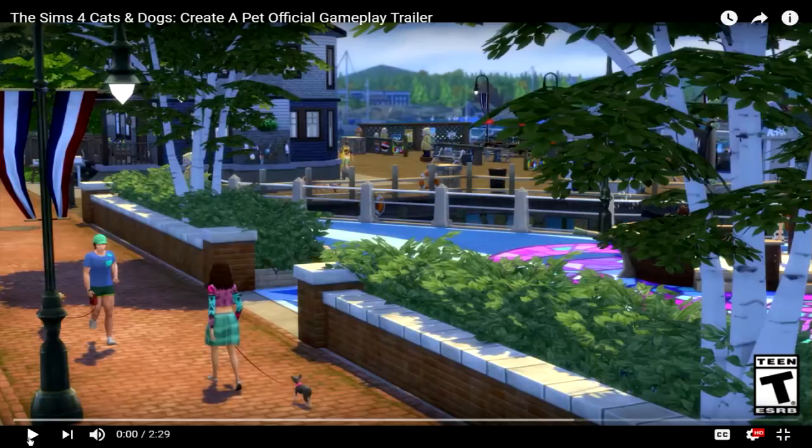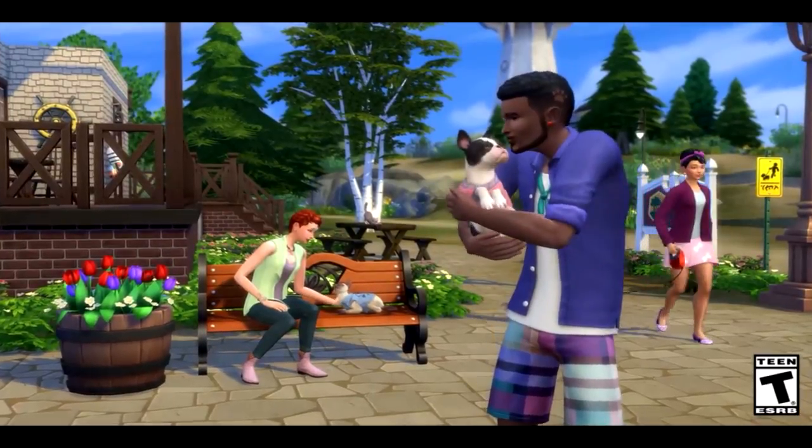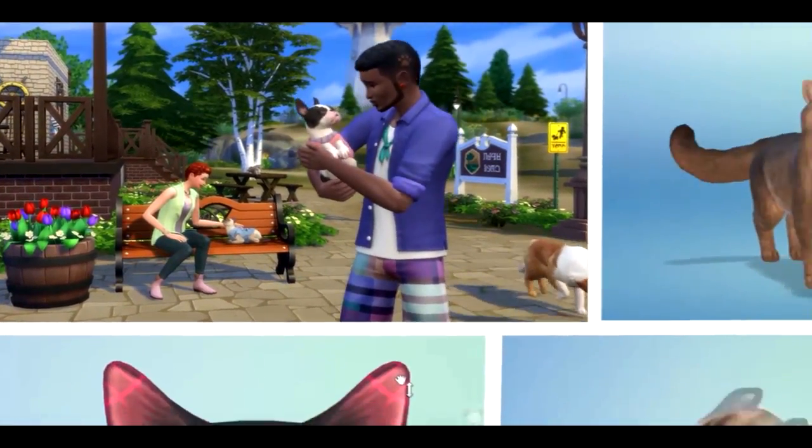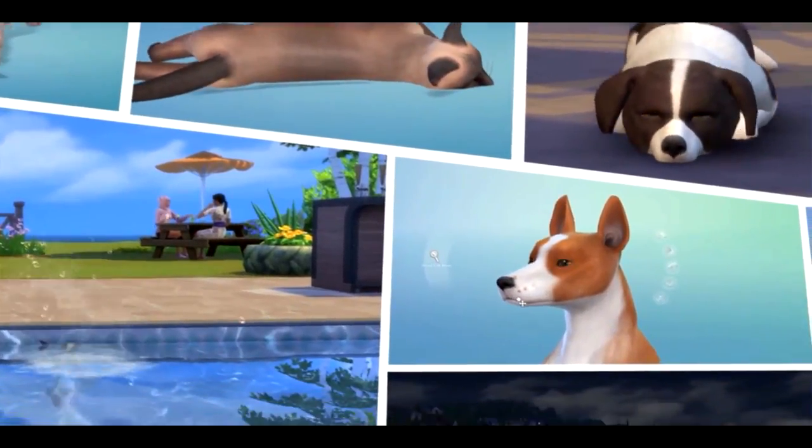Okay, let's go ahead and press play. In the Sims 4 Cats and Dogs expansion pack, you can make the perfect companion for your Sims with the new Create a Pet tool. Choose a breed, give them distinct personalities, and make these cats and dogs your own.